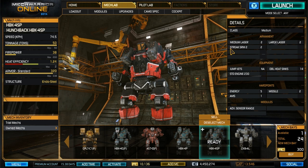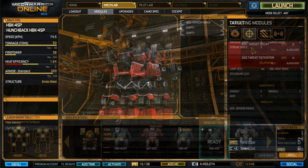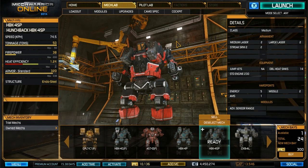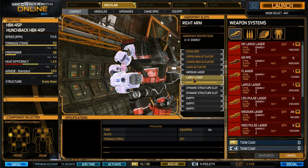Armament: two medium lasers, two Streak SRM-2s, and two large lasers. Equipment: no jump jets, a standard 230 engine, 14 double heat sinks. Hard points: five energy, two missile, one AMS. Module: Advanced Sensor Range. I would also recommend Advanced Target Decay and 360 Target Retention.